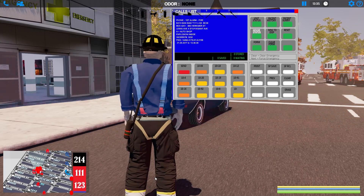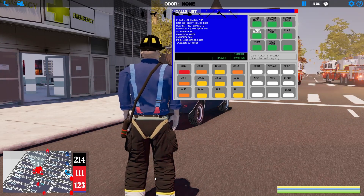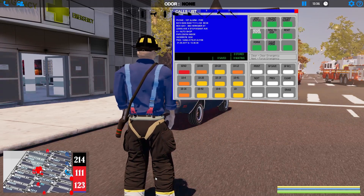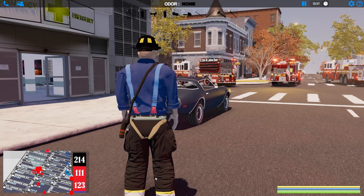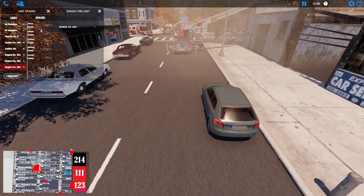We still have a lot more to bring. We've got 214, 234 — we need Engine 222 then Battalion 3-8. Let's get Engine 222.